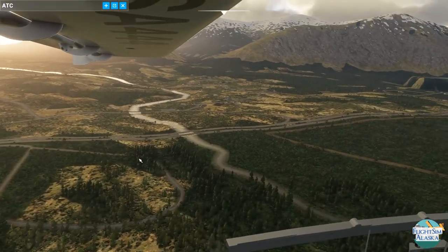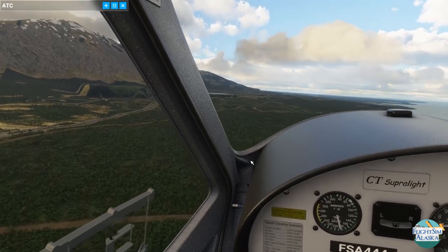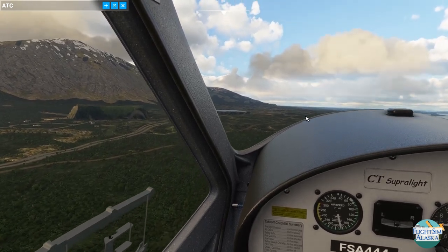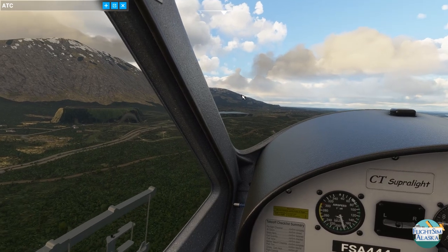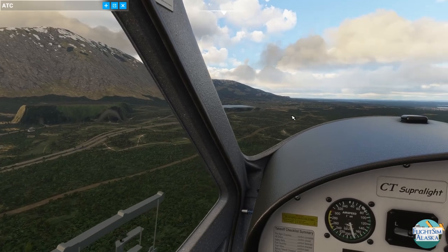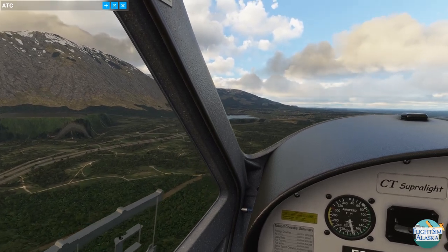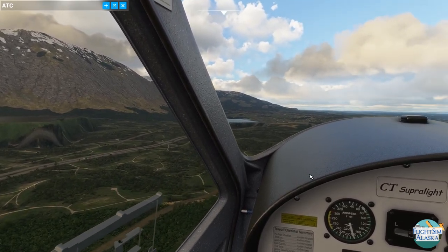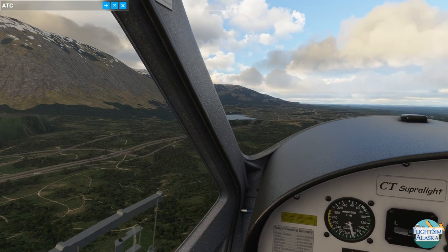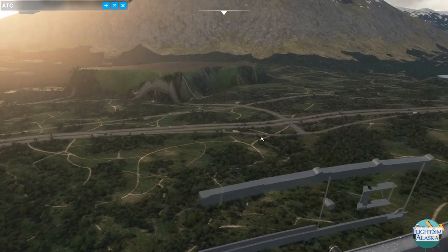Up there is Eklutna Lake — that's the main freshwater source for the city of Anchorage. When they put the railroad in, they decided to base it out of Anchorage, and that pretty much killed Knik over here. There's like a visitor center there now, a few people, some old archaeological sites. The municipality of Anchorage is geographically large — we are inside the municipality of Anchorage right now. It goes all the way down to Girdwood, which is nearly an hour and a half south of where we're at. I think it's on the order of the same size as Rhode Island.